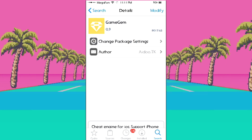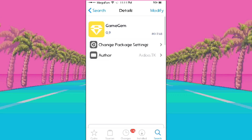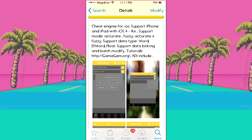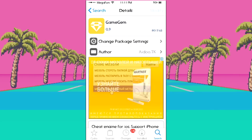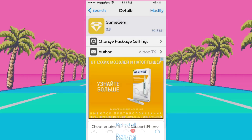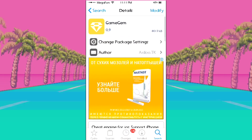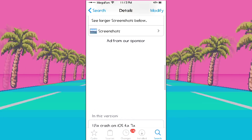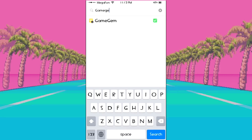Click on Search and find a program called GameGem. As you can see, it supports all iOS versions from iOS 6 to iOS 8.4. You can install it by clicking the Install button in the top right corner. I already have it installed, so I don't need to reinstall it. If I'm right, you don't even need to reboot your phone — it installs like a simple program.